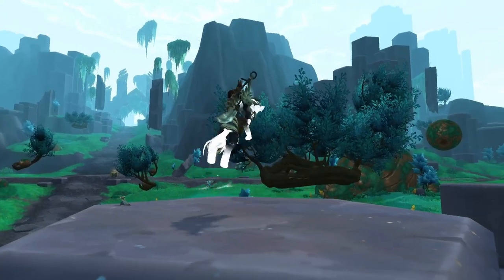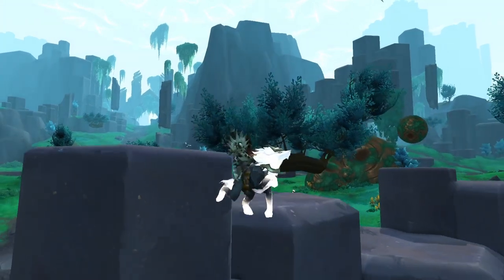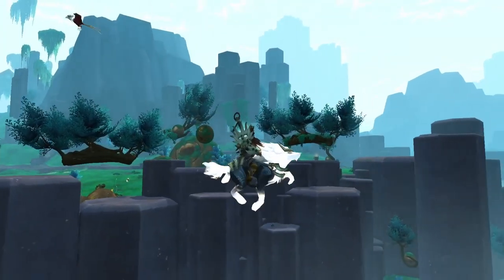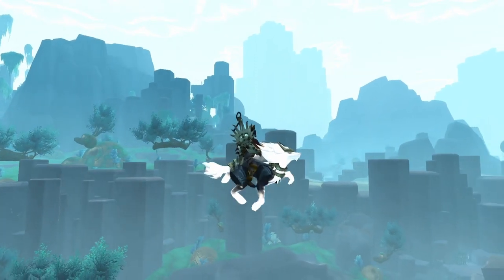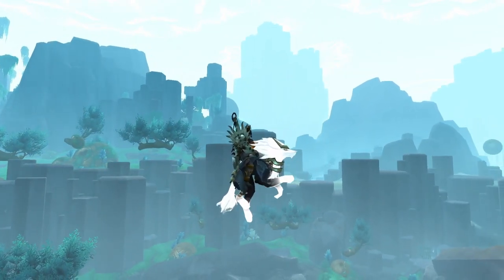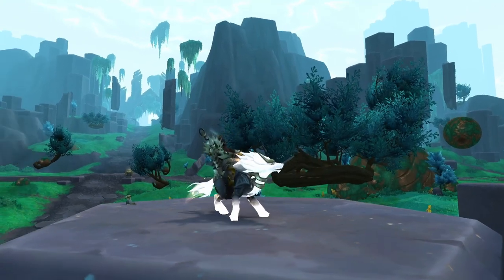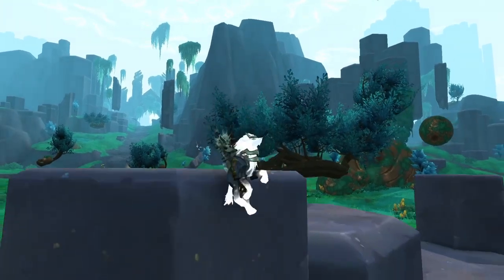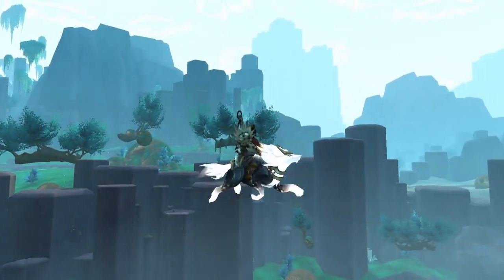In today's video, I'll show you how to get the Heartbound Lupine Mount available from the Protoform Synthesis System in patch 9.2, Eternity's End. I'll show you where to find the schematics and how you gather the materials to craft the mount. If you haven't unlocked the Protoform Synthesis Forge yet, you have to do that first — I have another video explaining exactly how, so check that out before continuing. With that out of the way, let's begin.